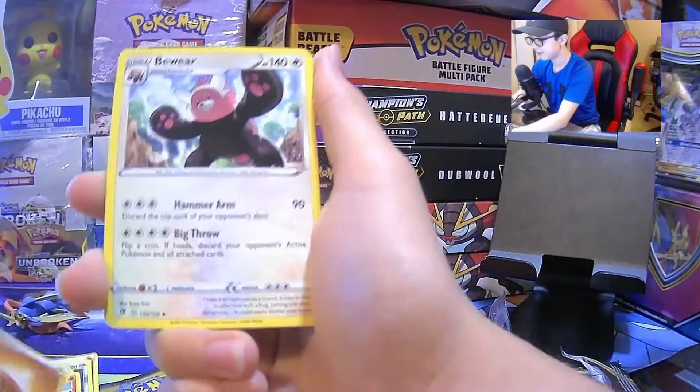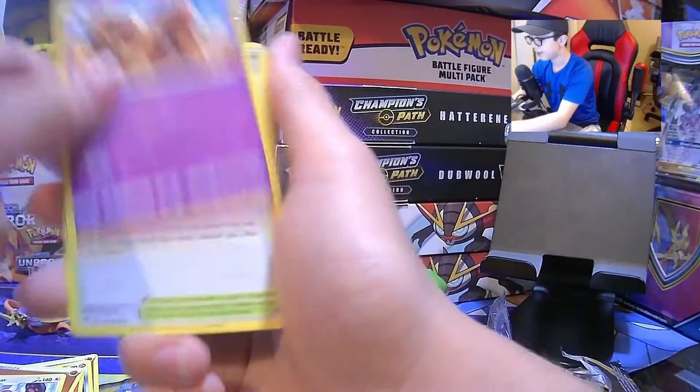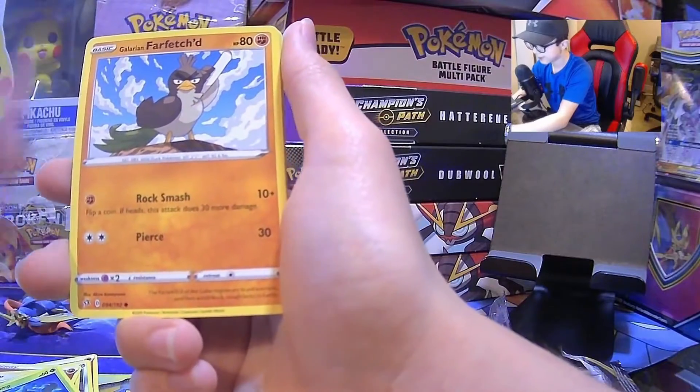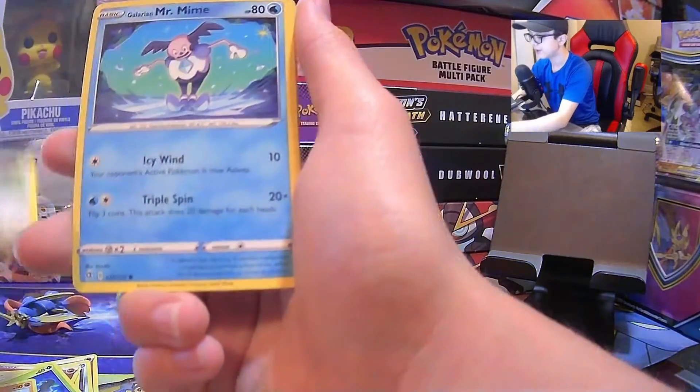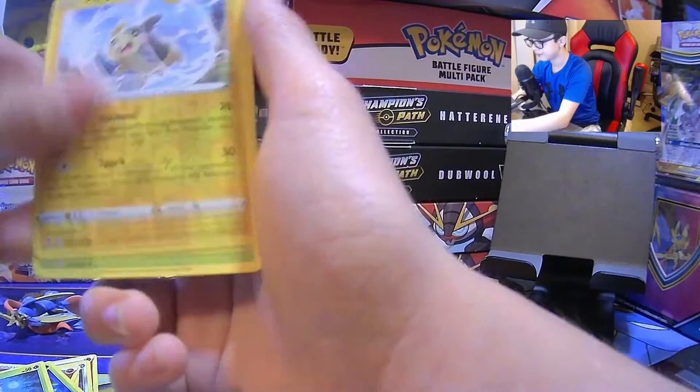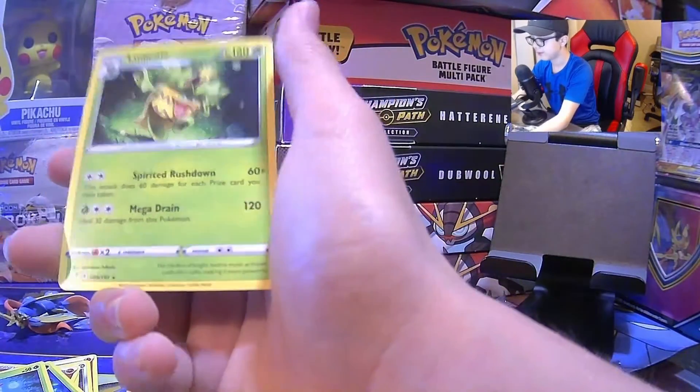Energy, Beware, Paul Sand, Trainer, Pantone, Galarian Farfetch'd, ScrewWallet, Galarian Mr. Mind, Caterpie, Morpico, and a Ludicolo.